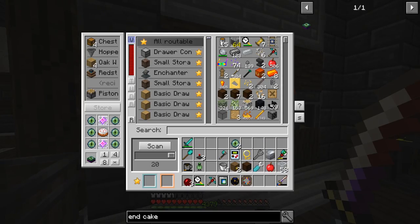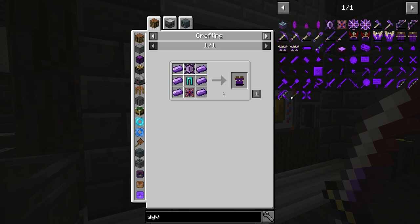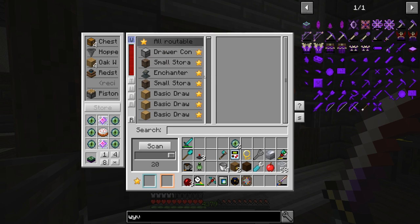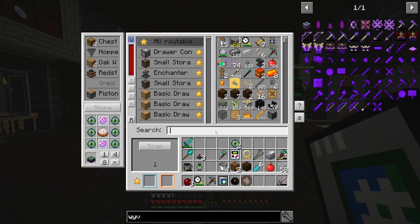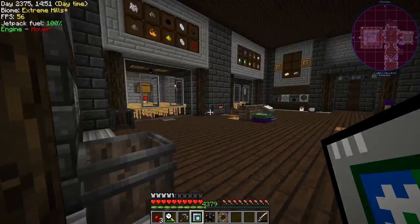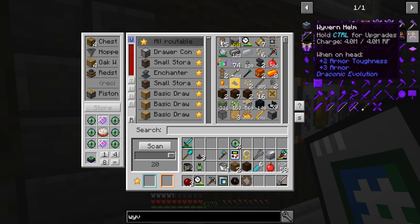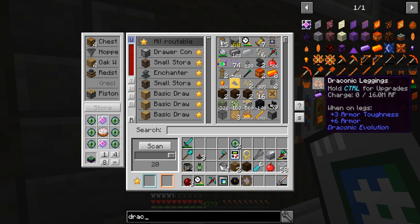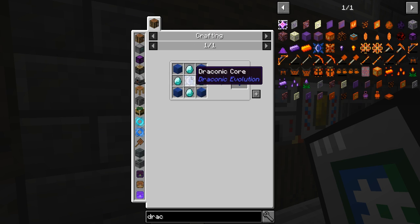I should make sure we have some armor. I'm looking at wyvern armor — we've got the nether stars so making the wyvern cores shouldn't be too bad. The draconian ingots are super easy. I did add all of the storage drawers to my scanner, so if I type in 'awakened draconian' I can see it's accessible. I think it might not be a terrible idea to try and get the full set of wyvern armor. The draconic armor does require fusion crafting, but that's also not that difficult.